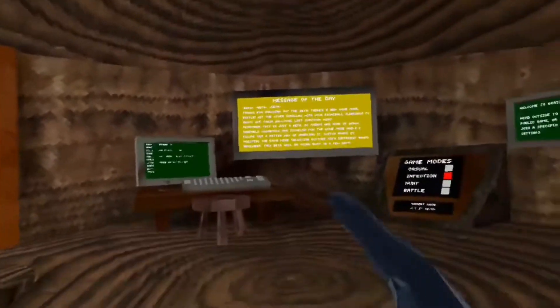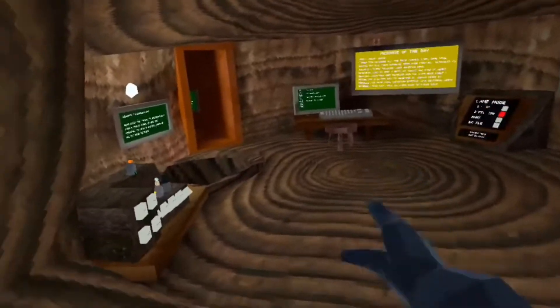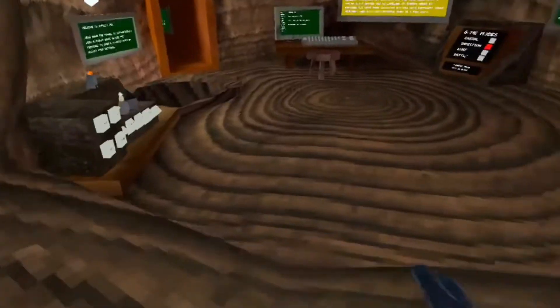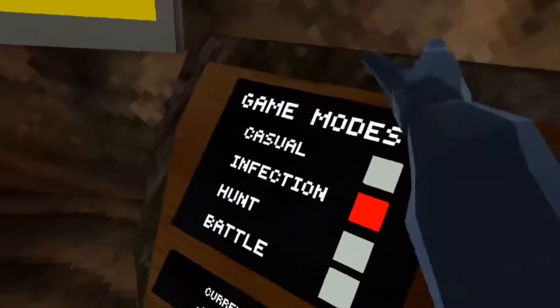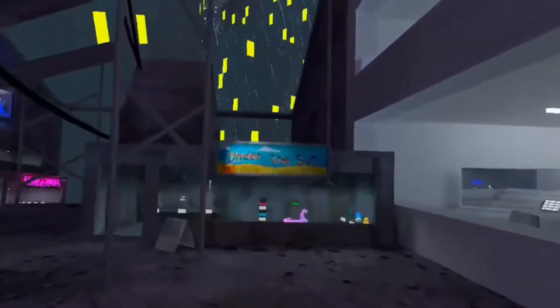What's up monkeys, welcome back to another video. Today Gorilla Tag got a big update — there are summer cosmetics I haven't seen yet, and there's a new beta called Sling Beta. I have no idea what's in this update yet. The first thing I saw is there's a new game mode called Battle — we'll check that out in the next video. This will be my first reaction to the new summer cosmetics.